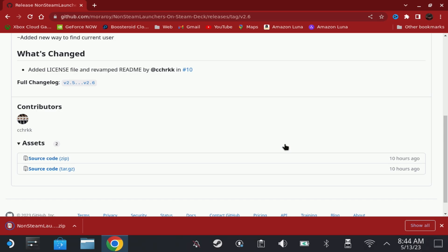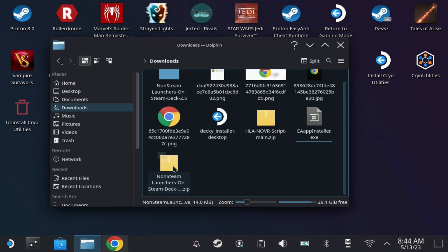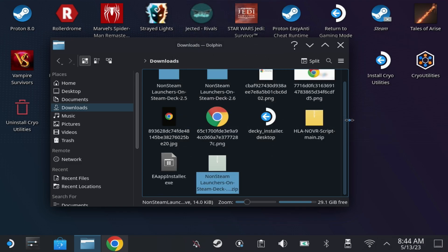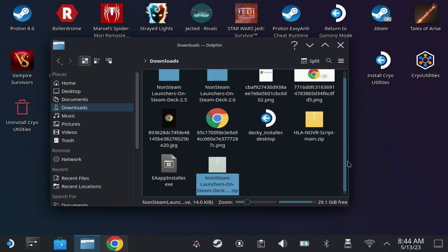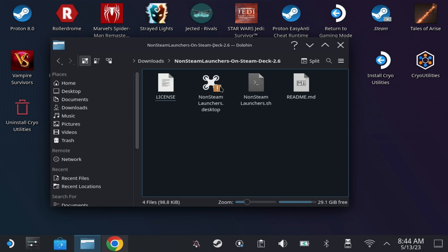Open up the section from the Dolphin browser where you installed this. Right-click it or long press it and say 'Extract Archive Here.' Then go to the folder — my version was 2.6 when I ran this.